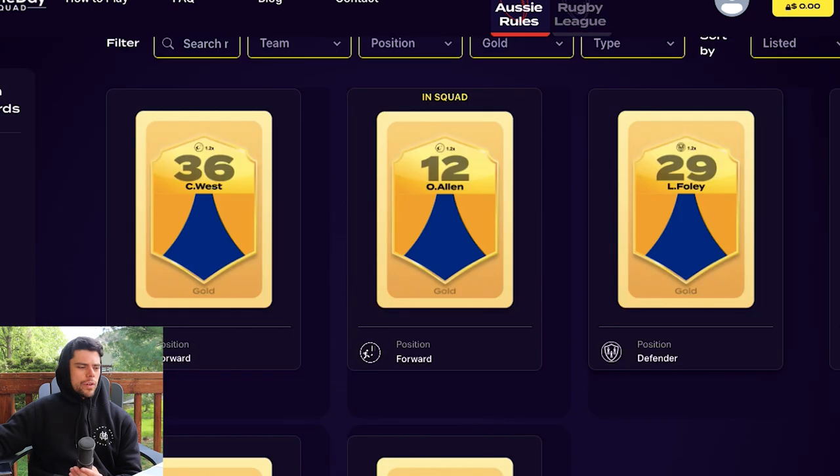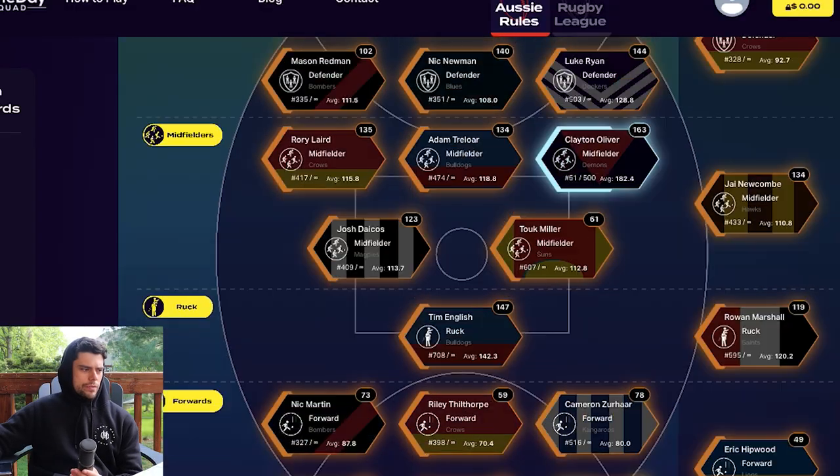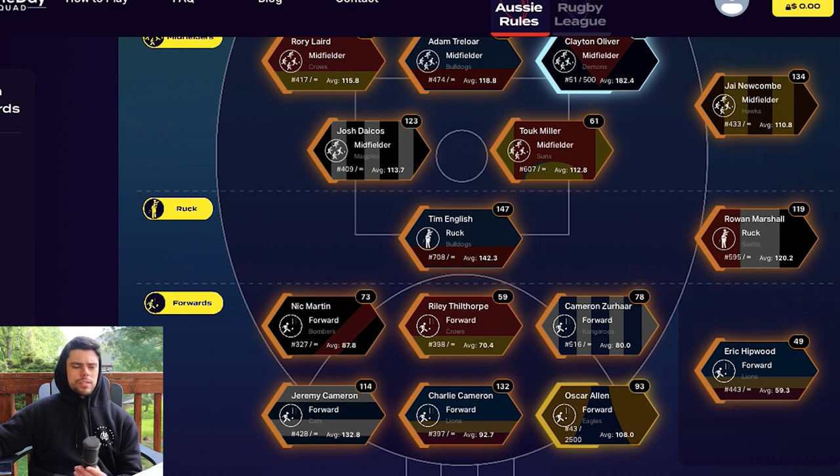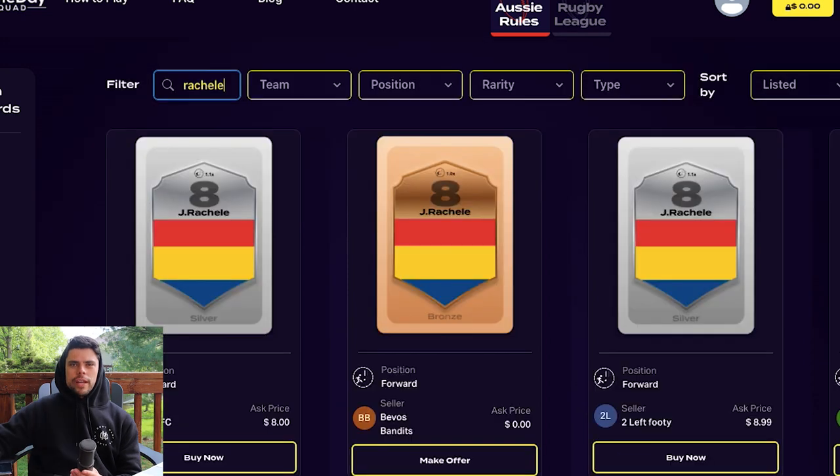Luke Foley played on the weekend and scored 76 — as a gold card that would be 91.2 — so if he keeps getting games there's a chance he becomes a solid AFL defender. I've gone through this entire video without being able to improve my squad just yet, but I still have $4.99 in my account. My weakness is defenders and forwards, particularly the forward line. I've got a player in mind — a good long-term forward who also plays midfield — and that player is Josh Rochelle.